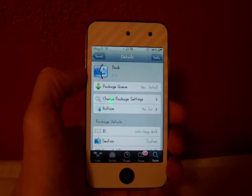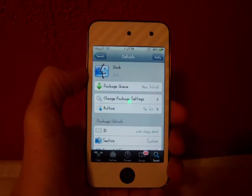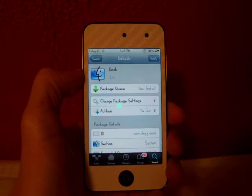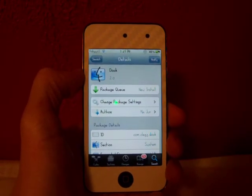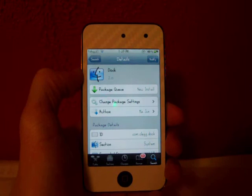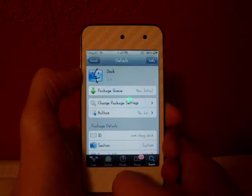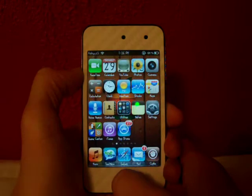Hey guys, what's going on? Fishy15 here. So today there was an awesome cool tweak released and it's called Dock. I know this was out a long time ago but they have made an awesome update and I think they came out with a whole new one. You can just search Dock in your Cydia and install this. By the way it is free, so that makes it even better.